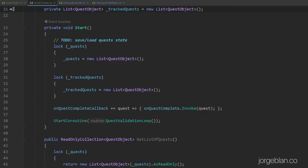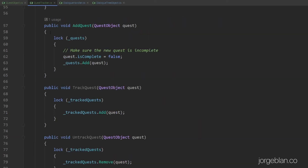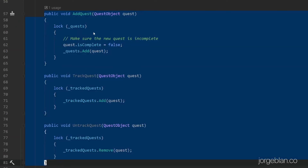When we start the quest tracker, we make sure that the quests and tracked quests lists are initialized. Then we set up this callback to trigger the onQuestComplete event, and start the coroutine to continuously validate if the quests are complete. We also have a couple of helper methods that create copies of the quest list and tracked quest list in case we want to access them outside of the quest tracker — for example for displaying them in the UI. I'm handling these as copies so there's no possibility of an external class modifying the quests.